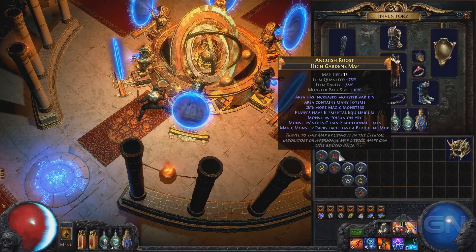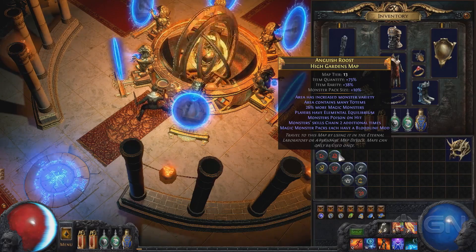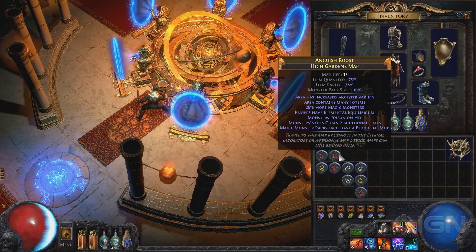These have exponentially increasing rewards. They're also randomized, and we can see all the affixes that are going to take place.